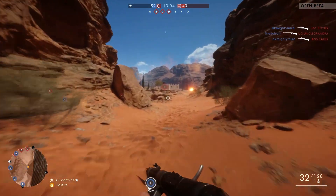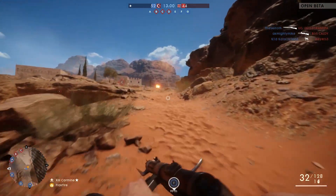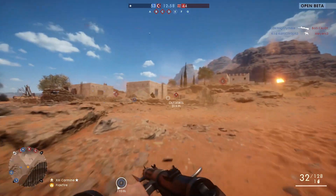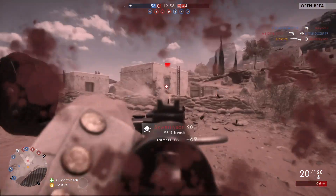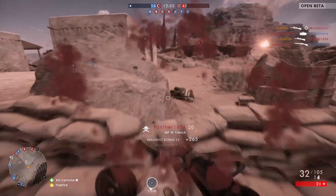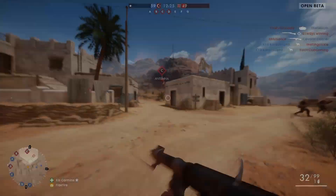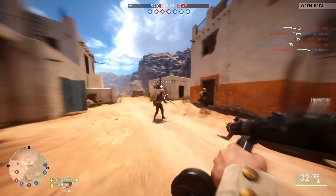Battlefield 1's beta has been going on for some time now, and while I will put together a complete impressions video after it ends, I wanted to mention a couple interesting things I've noticed while spending some time on the Sinai Desert map. I wouldn't necessarily call them Easter eggs, since I don't think they're anything too cheeky, but they probably hint at what's to come in Battlefield 1.